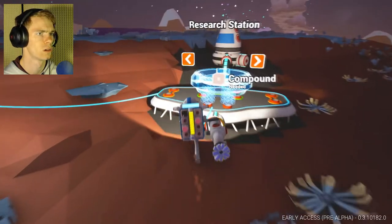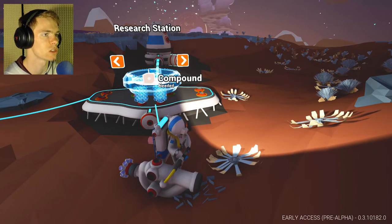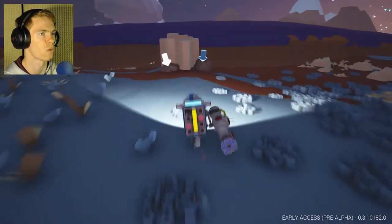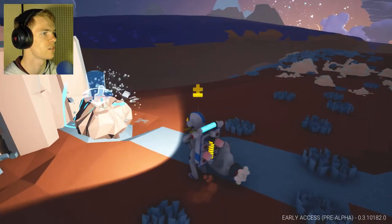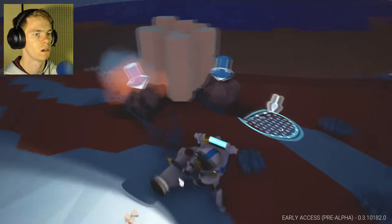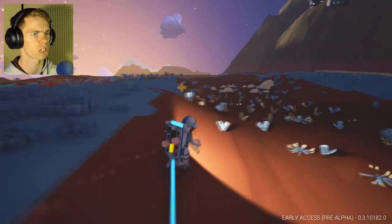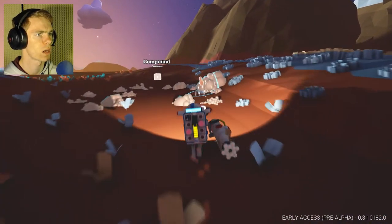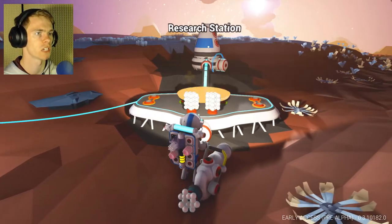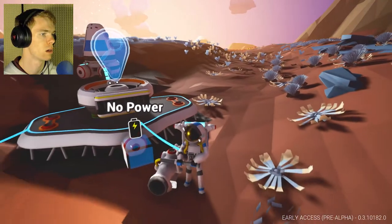Resin. Whoa! Okay — research station, medium printer, smelter, vehicle bay. I think research station sounds best, and I have compound. I can get more compound over here — this must be like a compound-growing rock or something. It just seems like it has infinite amounts. Let's see if I can find more compound somewhere. Alright, I found tons of compound. Research station. No power. This is kind of cool — research. No power. How do I make power?